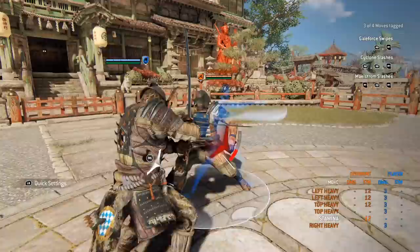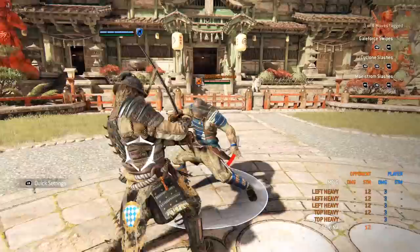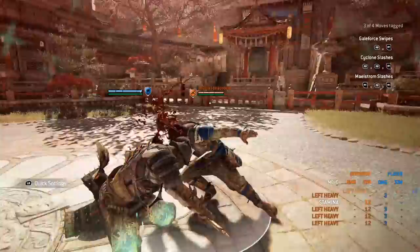When we look at it in conjunction with the whole mix-up — meaning kick, forward dodge light, and so on — the story is a little different. Multiple undodgeable moves and the bash make it a very efficient mix-up, and it makes Stormrush a very strong tool in it.